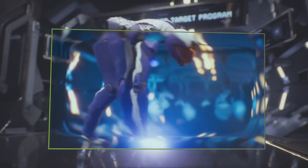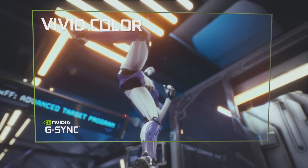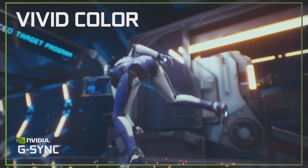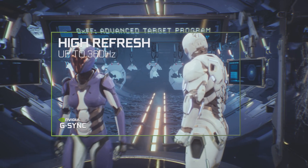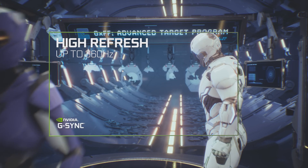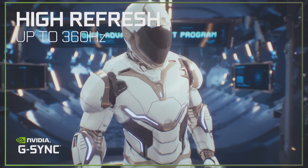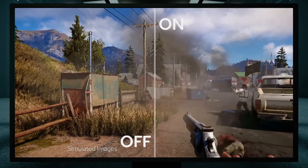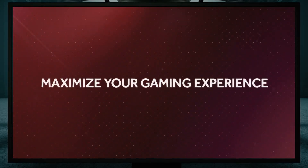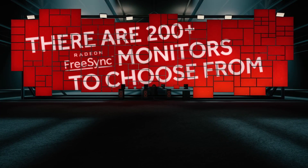This is a common issue for gamers, particularly when the frame rate fluctuates. Adaptive sync — also known as variable refresh rate technology — changes the game quite literally. Instead of adhering to a fixed refresh rate, adaptive sync allows the monitor to adjust its refresh rate dynamically based on the frame rate output from the graphics card. This synchronization ensures that each frame is displayed at the right time, eliminating screen tearing and providing a buttery smooth gaming experience.